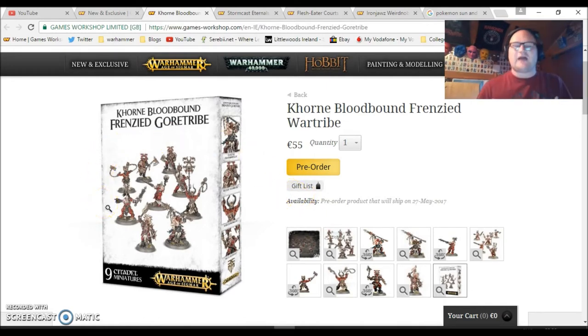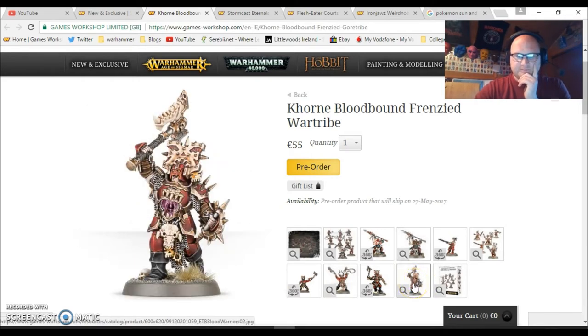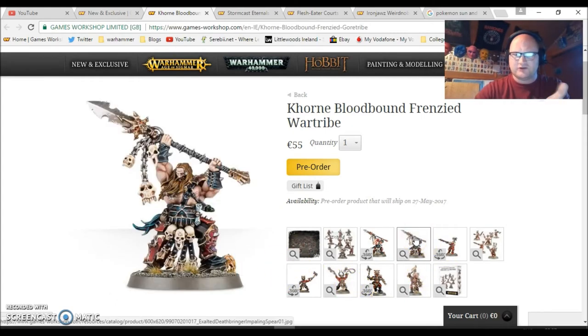These don't have to be just for the skirmish game — they can be a start for an army. I know there are the Getting Started boxes as well, but this is another option for nine really good models. The Skull Reapers are recent, I think the Exalted Deathbringer and Blood Warriors are from around the End Times era. He's a general, a leader-type guy. So you're saving 25 euro on the Khorne set, which is a really good start.